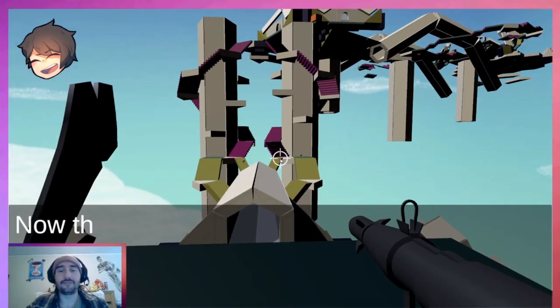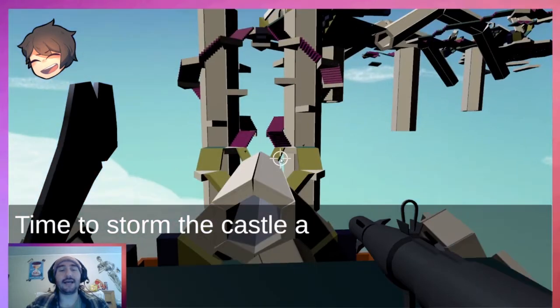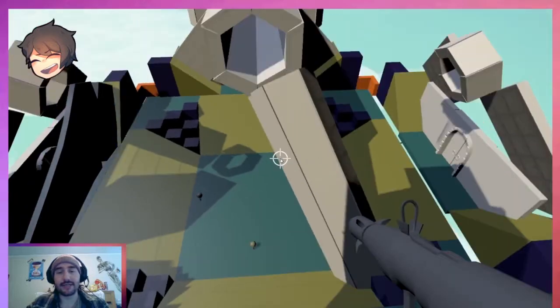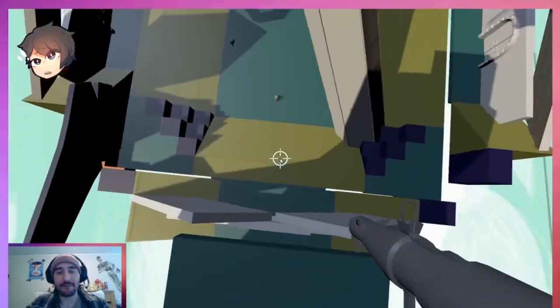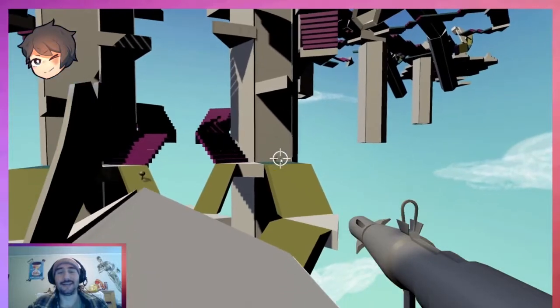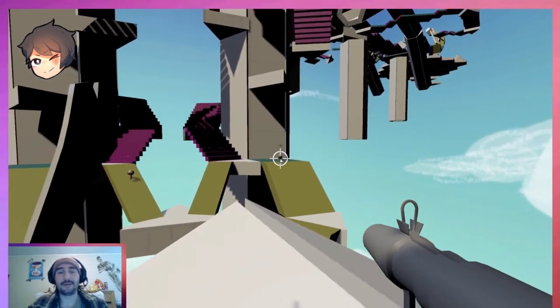Now we're at the precipice. We can see kind of the rest of the map here. Got a little bit of dialogue: 'It's time to storm the castle and save the princess.' There are some enemies down here — I'm getting shot at! I'm going to try and skip over them. You can also see some enemies over here, let's try and snipe them. See you later.